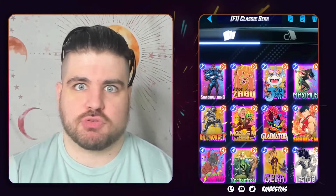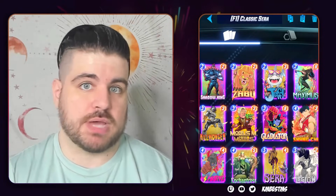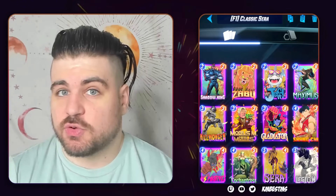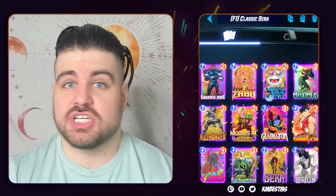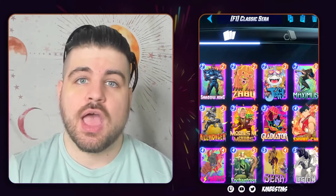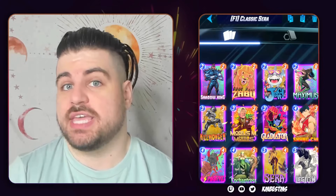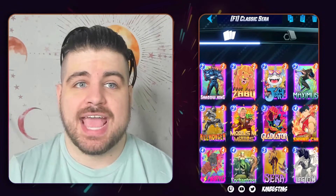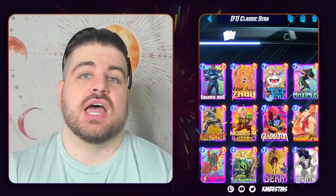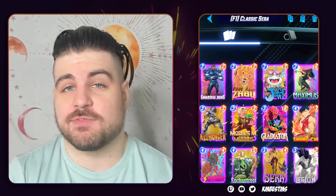Blob is the main target for Shadow King, and the rest of the deck plays like you'd expect Seracontrol to play. You have Killmonger for good matchups, Enchantress for turning off Kyara in Thanos Lockjaw or Zoo decks, and Shang-Chi who needs no introduction. You also have Legion for ramp players, Shadow King for Blob, and you can swap Gladiator for Cosmo if you want more hate for on-reveal decks. This is a very flexible deck.